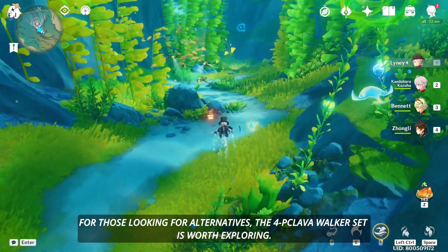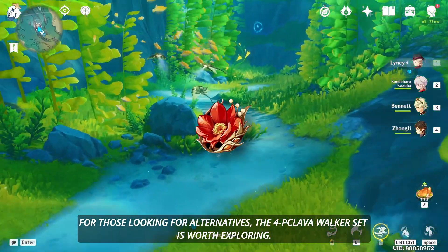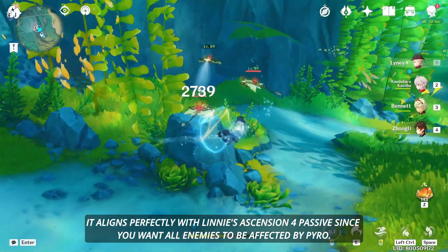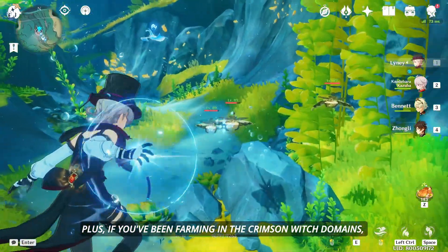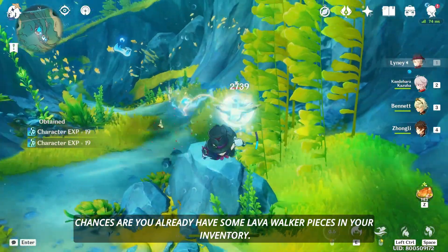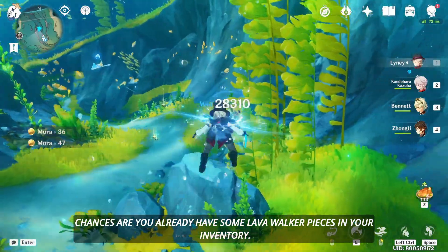For those looking for alternatives, the 4-piece Lava Walker set is worth exploring. It aligns perfectly with Linny's Ascension 4 passive, since you want all enemies to be affected by Pyro. Plus, if you've been farming in the Crimson Witch domains, chances are you already have some Lava Walker pieces in your inventory.